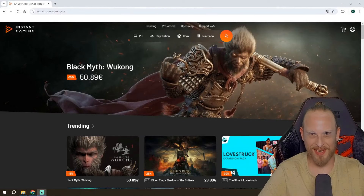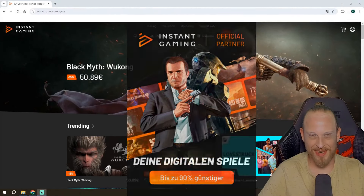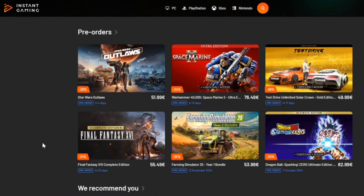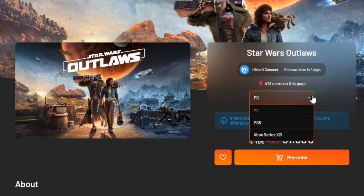Before we start the video I would like to draw your attention to my partner Instant Gaming. Here you really get everything your heart desires at absolutely top prices. Of course all the latest games are always available for all consoles — PC, PlayStation, Xbox, Nintendo — everything is represented.